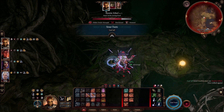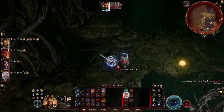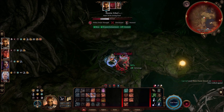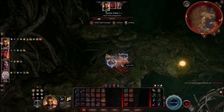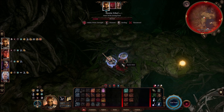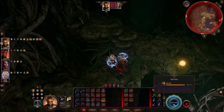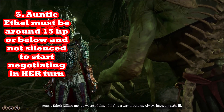Be very careful not to kill Auntie Ethel outright. When she gets down to around 20 hit points, stop dealing heavy damage. Somewhere between 10 and 20 HP — I've triggered it at 15 and as low as 4 — she will trigger a cutscene on her turn and start bargaining with you. You want her to bargain because that's how you get the plus one ability point. It's easy to kill her, but to get the ability point you need to let her reach that low health threshold.